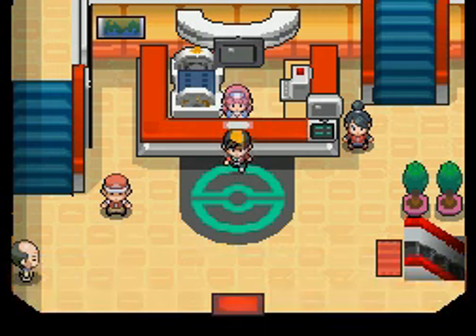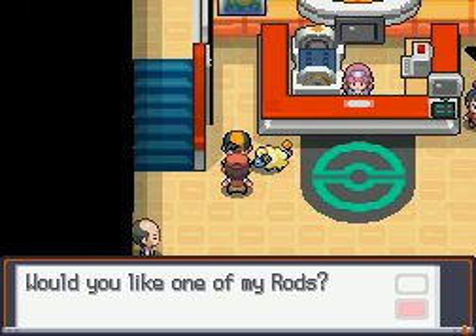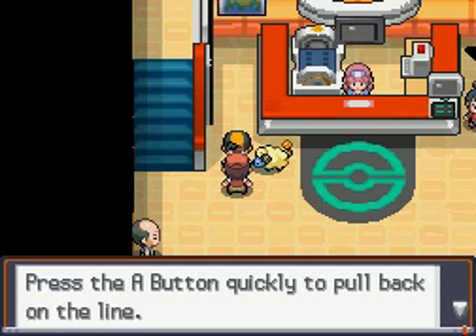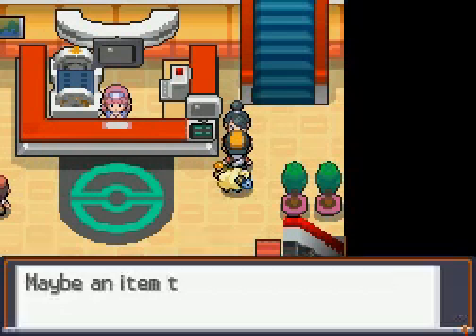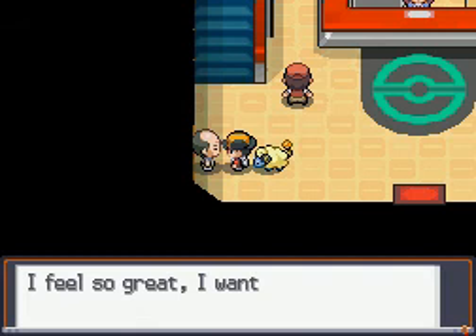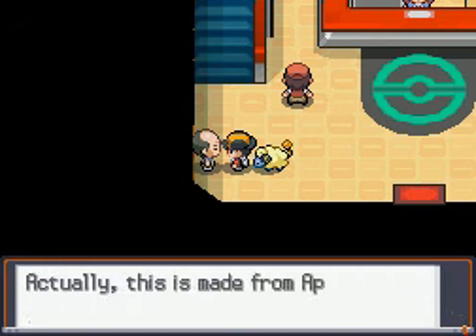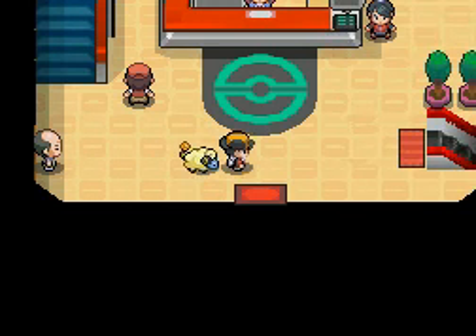Just heal up right there. This guy — I believe he gives you a fishing rod. Yes, he gives you an Old Rod. I knew he would give you that. I remember if you play Fire Red, you get it somewhere around here, except it's not at the same place. It's always good to talk to people. And you get the Lure Ball — just go ahead and get that.